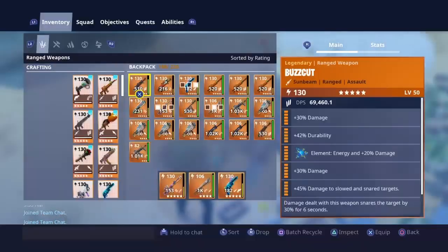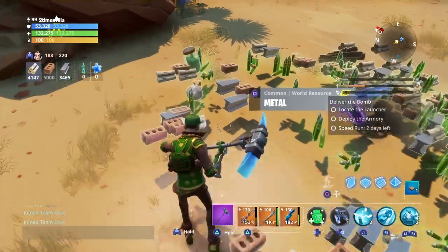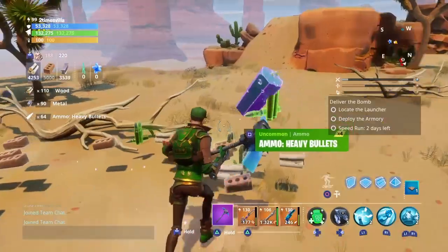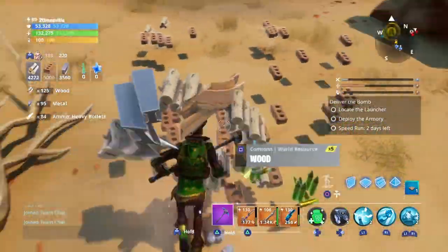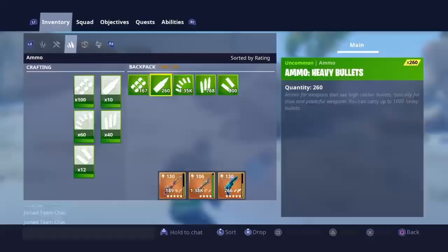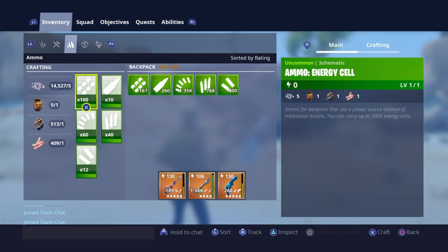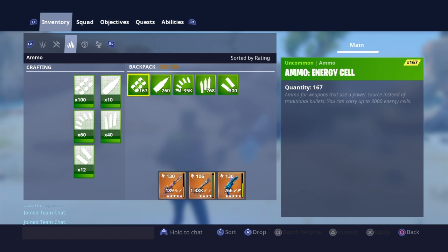Alright, there we go. We got 131 energy cells and we're almost at 1,000 of this already. Look at all that ammo — plus I have max material, that's crazy. The material is just a bonus because we're not even here for material. So look at this: 167 energy cells. You save a lot because energy cells are not cheap to make — this is one of the most expensive ammo to craft. But I have a lot of bullets now.